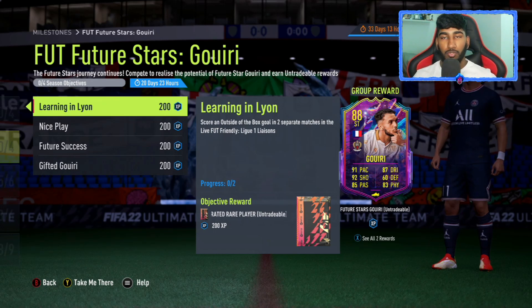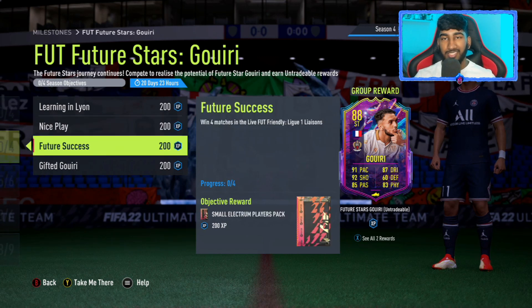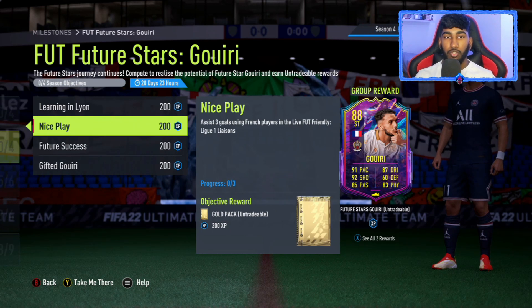The second objective is to assist three goals using French players — very easy if you're using a full Ligue 1 team. Third objective: win four matches, same as the Chukwesi objective. The last one is to score in 10 separate matches with Ligue 1 players. If you have a full Ligue 1 squad — which you have to have anyway because you need exactly 18 Ligue 1 players — you'll get this done as long as you score in 10 separate matches. Win four of those 10, get three assists with French players, and make sure you have a lot of French Ligue 1 players to knock that assist objective out of the way early.